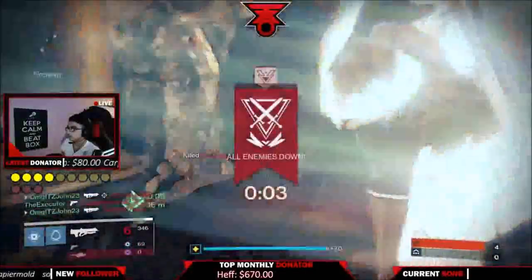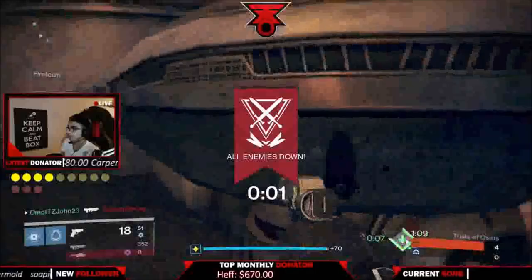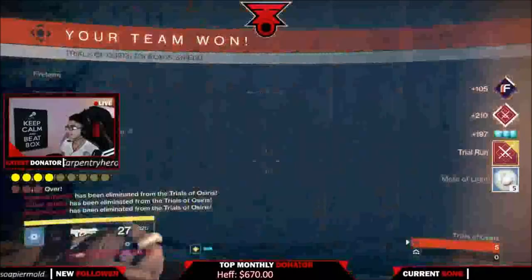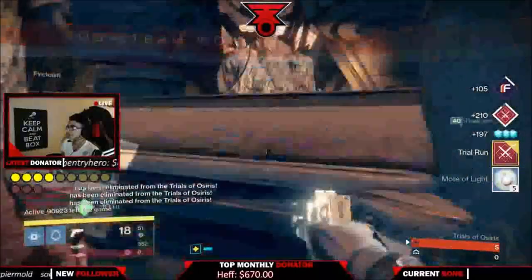This map is called Black Shield. The Parthian Shot is a fantastic pulse rifle — I can't even tell you guys how good it is. It's a two-burst pulse rifle, and you can use it outside of Trials of Osiris as well.